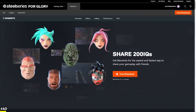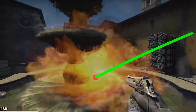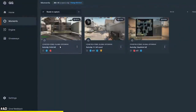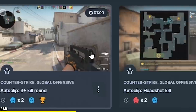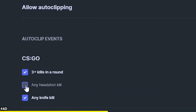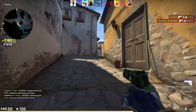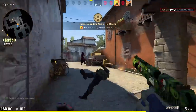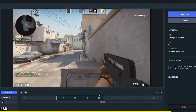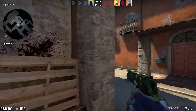Now a word from today's sponsor SteelSeries Moments. If you want to clip your best moments in the game, it's easy to use with fast sharing to Discord, YouTube, and more. You can set up automatic capture of headshots, triple and single kills, so you'd never forget to record your amazing moments. It even works with FACEIT and ESEA. After getting those clips, you can edit them and add GIFs and captions with ease. Click the link in the video description to try Moments out now.